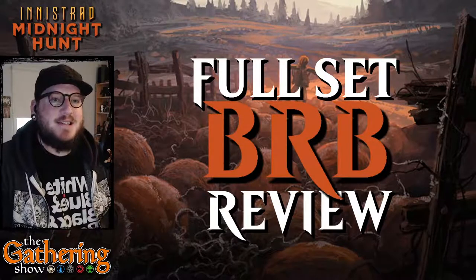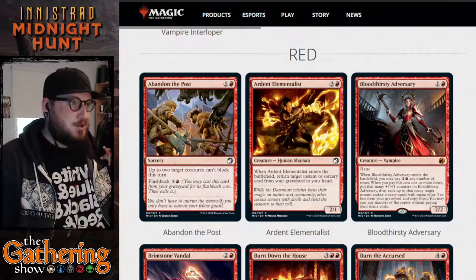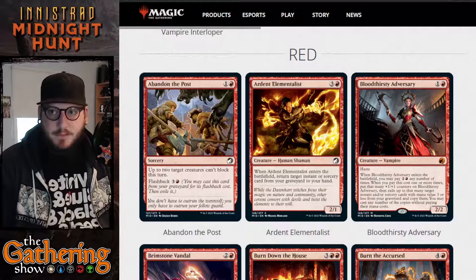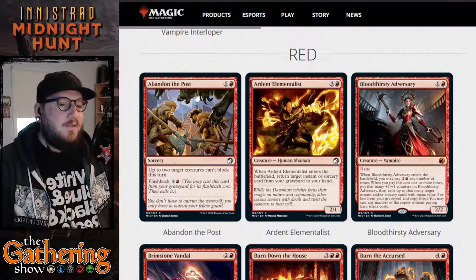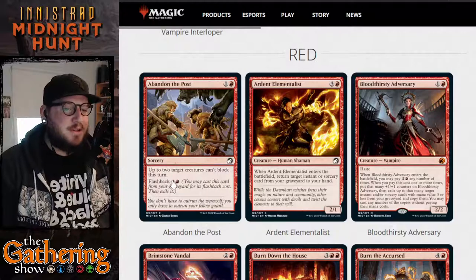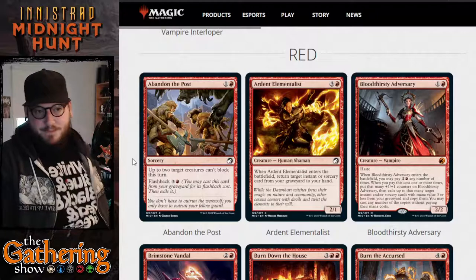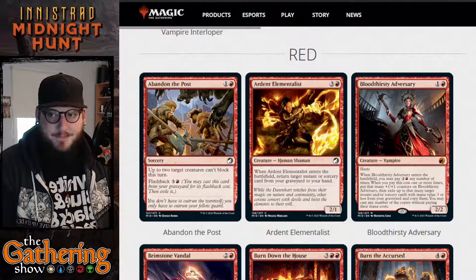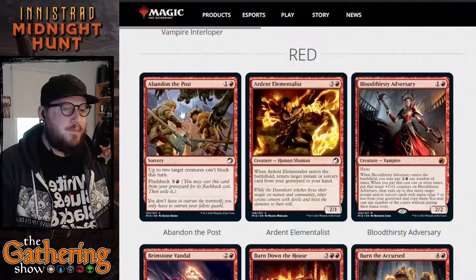Let's take a look at the red set — these are new cards in mono-red for Innistrad Midnight Hunt. Our first card on the new list for mono-red is Abandon the Post. For one and a red, you get a Sorcery. Up to two target creatures can't block this turn, and it has flashback, so you can cast this card from your graveyard for three and a red. Basically, you're scaring away two target creatures so you get to swing through. It's Sorcery speed, so you have to play it before combat.